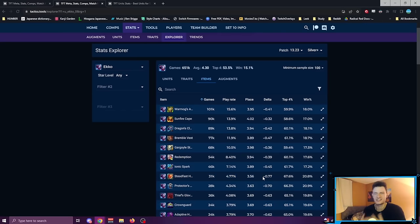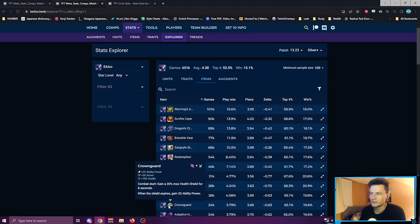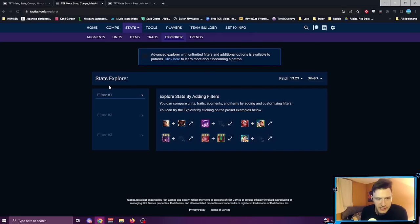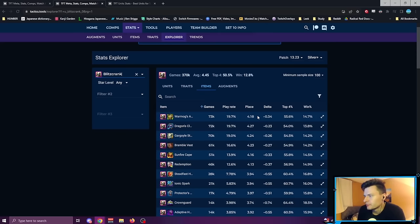Crown Guard is averaging 3.69 on Ekko, and these items are not being built very often at all. I feel like people are scared to slam them — maybe you want the crit for something else, or the rod for something else. If you're saving rod for Guinsoo's, that's a mistake as we discussed. But in cases where you can slam these items, especially early, Crown Guard is a very good early game item many units can hold. Blitzcrank: Crown Guard gives a negative 0.7 delta — better than every item above it — but people are scared to build it.